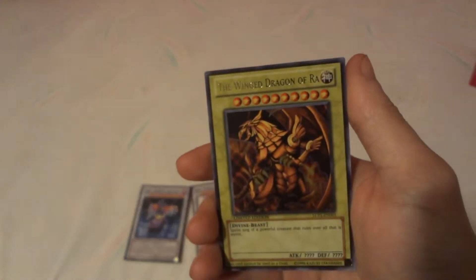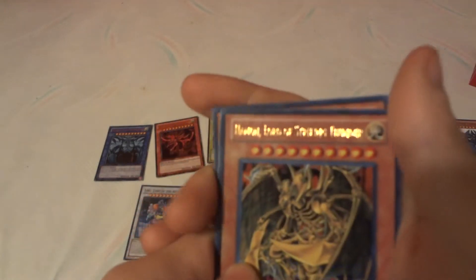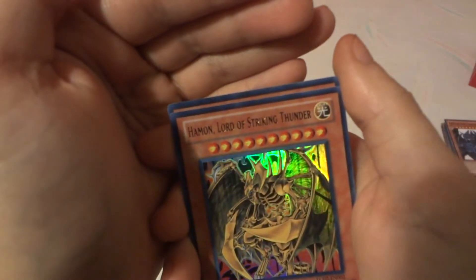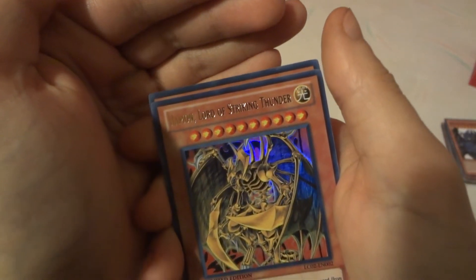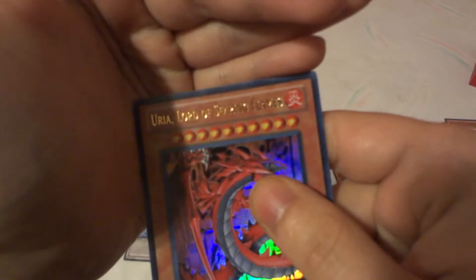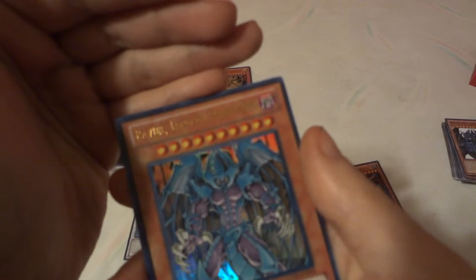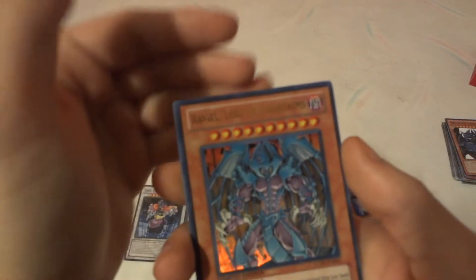So we have the three originals: The Winged Dragon of Ra, Slifer the Sky Dragon, and Obelisk the Tormentor — the original three god cards from the Yu-Gi-Oh! series. And then from Yu-Gi-Oh! GX Duel Academy we had Hamon, Lord of Striking Thunder, which was more of the plasma one. And then we have Raviel, Lord of Phantasms.